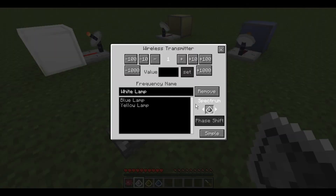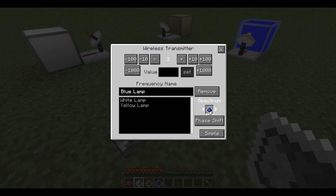If you go into the GUI while holding Lumar it allows you to scroll through the different colours of Lumar you have and assign one to a frequency. Here I have chosen blue Lumar with the blue lamp and I click phase shift. So now frequency 3 is on the blue spectrum.